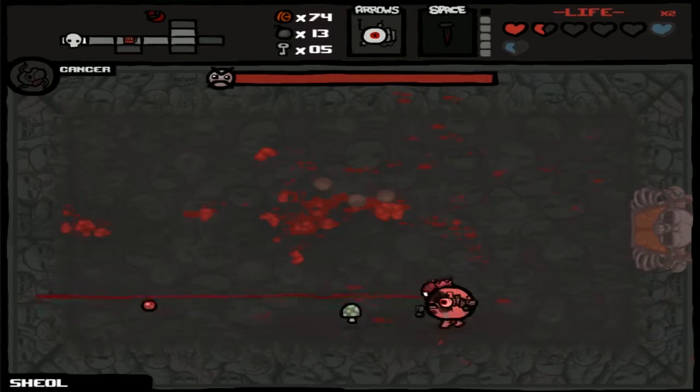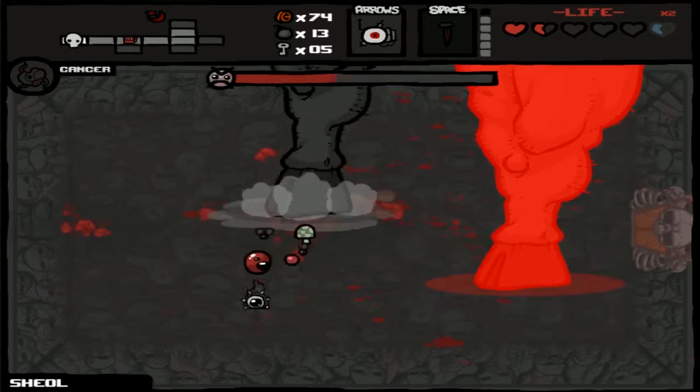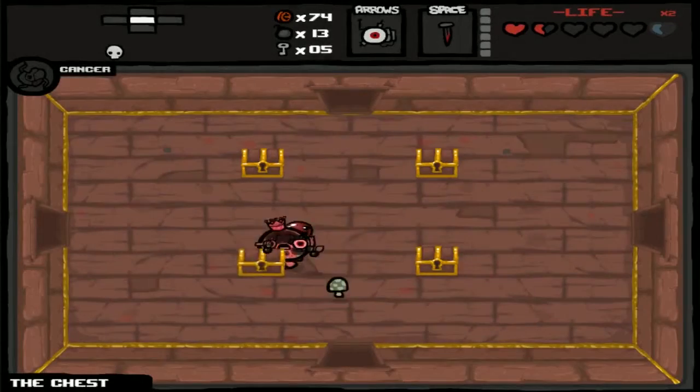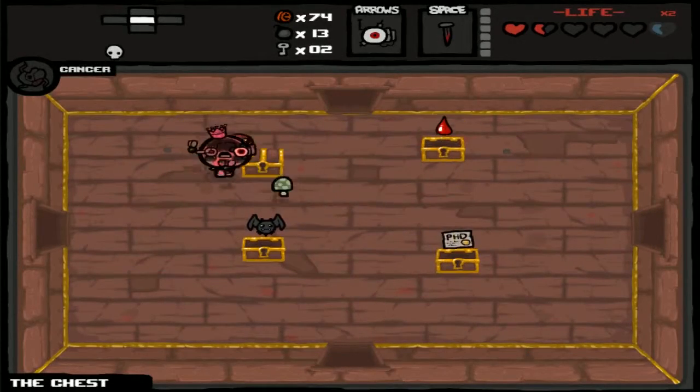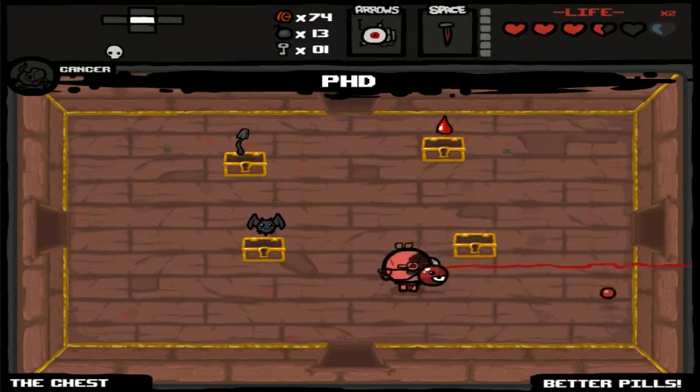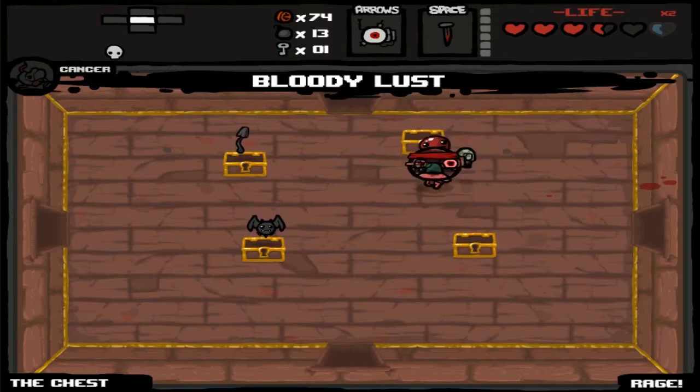And then Satan's going to start stomping, kind of like how Mom does. Okay. We're at the chest now. Boom, boom, boom and boom. Better pills and it's a health upgrade. Rage, because why not? Charm of the Vampire, because it heals every 13 kills.